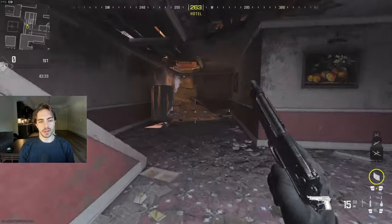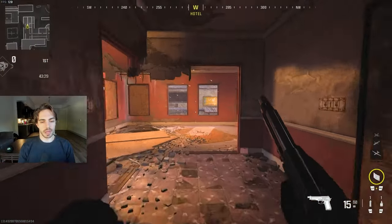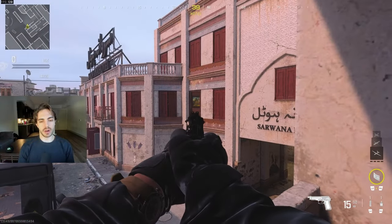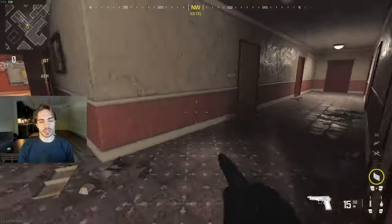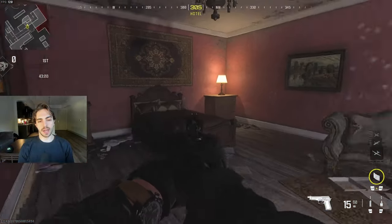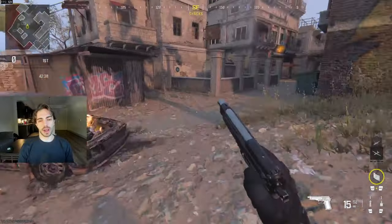This is Bottom Red, and then over here is Top Red. If you want to make a specific callout for these rooms, this is going to be Dubs just because it's a bigger window, and that over there is going to be Single. We can say Red Stairs for that. This room over here is Top Single. Over here we're just calling Bed. And this area we're calling Useless or Grass, one of the two.